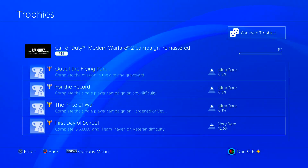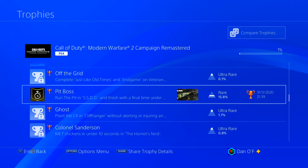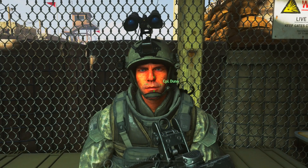So first of all, the Pit Boss Trophy is where you have to run the pit in the mission SSDD and finish with a final time of less than 30 seconds. It sounds a bit daunting but you can do it fairly easily.